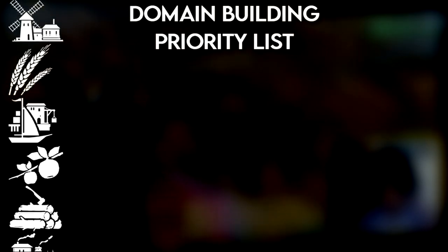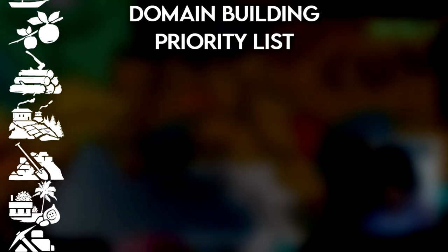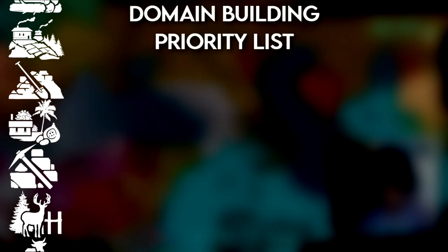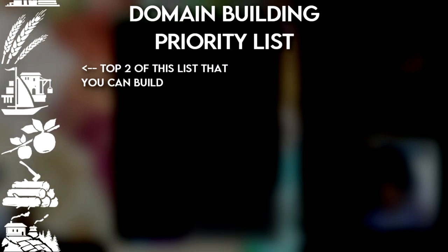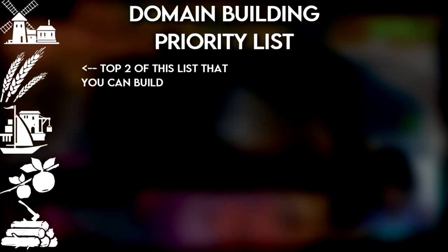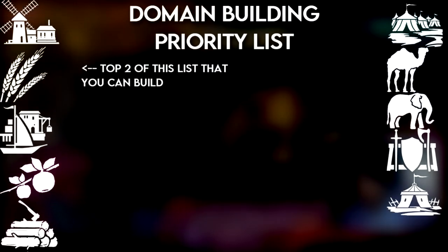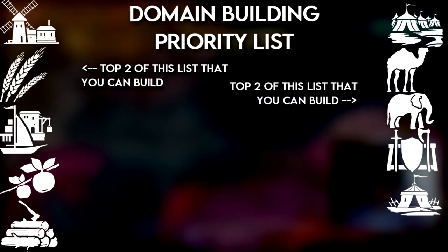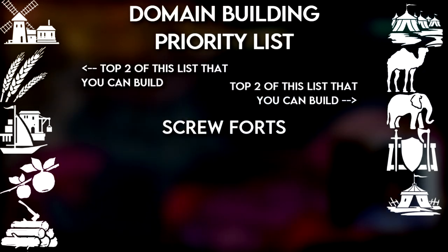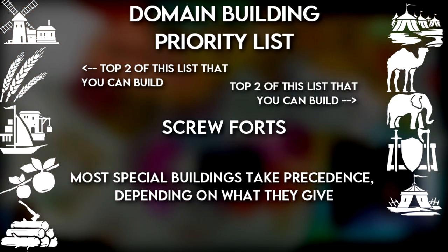Economic buildings in the following order as applicable: manor houses, farms and fields, trade ports, orchards, forestry, hill farms, wetlands farms, desert agriculture, quarries, hunting grounds, pastoral lands. Pick the highest two in the list and build them — these come first. For military buildings, do this order: regimental grounds, camelry, elephantry, barracks, military camps. Pick the highest two and build them. These come after economic buildings. I never build forts — I find that to be completely useless. And then of course special buildings like universities and gold mines always come first.